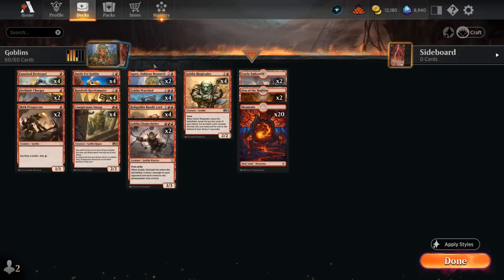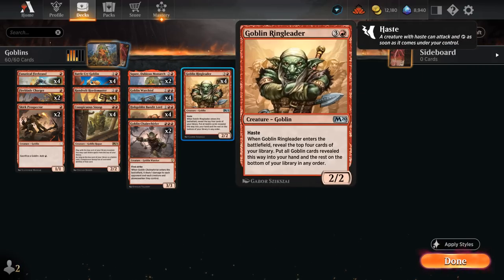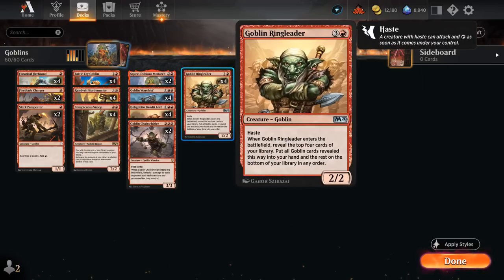At 3 mana we also have the full set of Warchief, giving all our Goblins a 1-mana discount as well as giving our team Haste — the main ability we're interested in. The discount makes it easier to cast Goblin Ringleader, which is otherwise a bit expensive at 4 mana. Especially with multiple Warchiefs in play, it becomes trivial to cast Ringleader and chain together a whole bunch of Goblins.